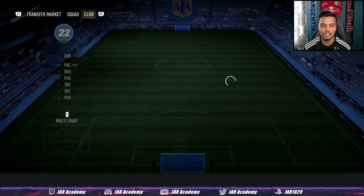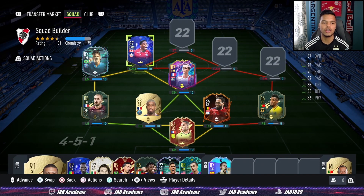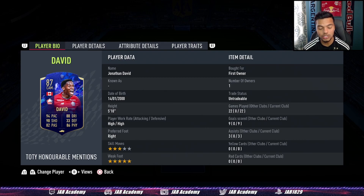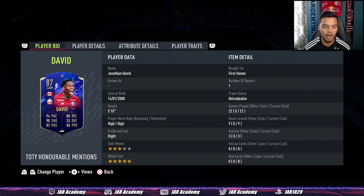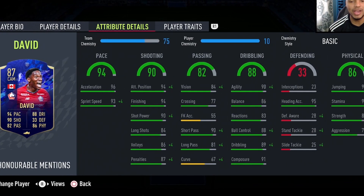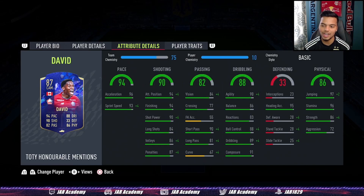In the left attacking mid position, another Ligue 1 attacker — Jonathan David, Team of the Year honorable mention. This card has been looking good since release. The 3-star skill moves lets him down a bit, but if you're not a skiller, this is your guy. High-high work rates, 5'10" with a 5-star weak foot, 94 pace — he's so rapid up top. Amazing finishing, great passing, great dribbling, great physicals, and he gives you that heading ability as well.